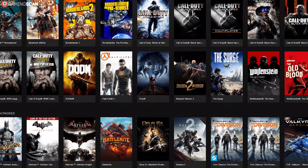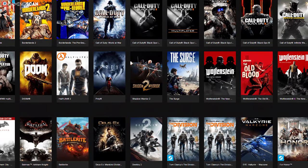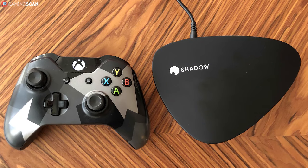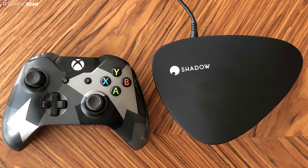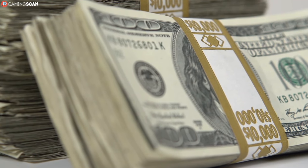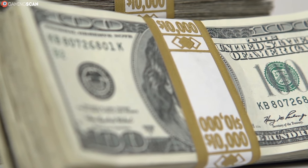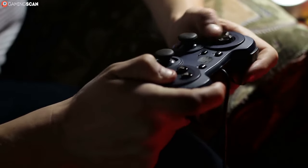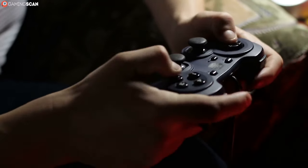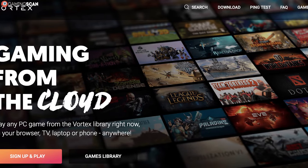Some of the most popular services available right now are Parsec, Vortex, Shadow, GeForce Now, and PlayStation Now. At the moment, Shadow seems to be the best game streaming service as it offers the lowest input lag and the best image quality, but it also requires the fastest internet connection. It's also fairly expensive, but if you want to give cloud gaming a real shot, this is the company to turn to. Just a fair warning — don't expect to game at 144 FPS in Full HD or 60 FPS in 4K, which the company advertises, since they fall rather short of this promise.